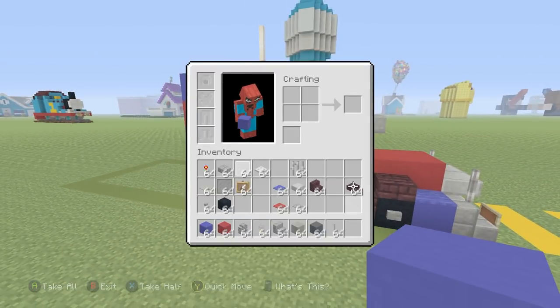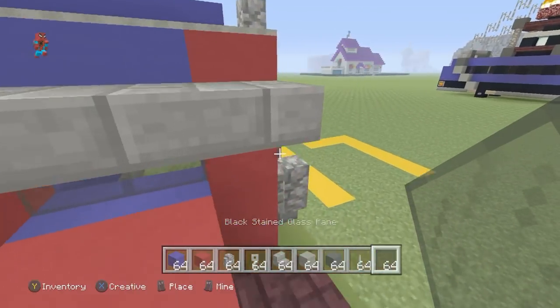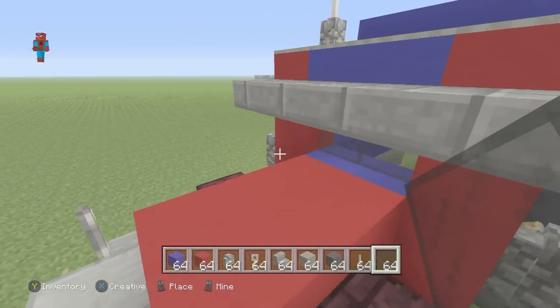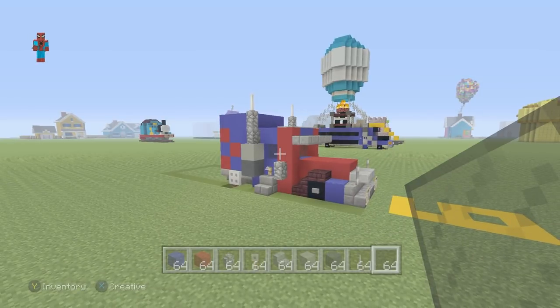The next thing we want to do is seal up the top of the truck using blue concrete, like this. If you like, you may also add some black stained glass pane in the truck windows on the sides — otherwise, I guess rain's getting in. That looks really cool.